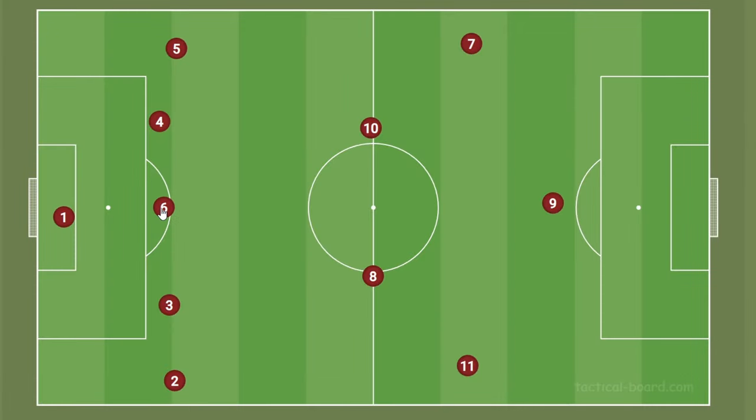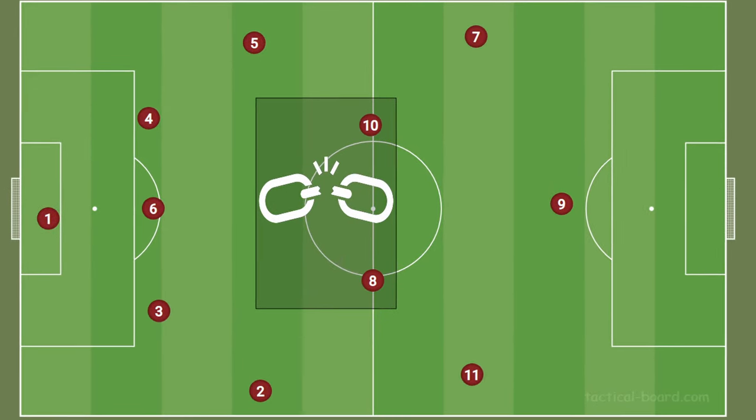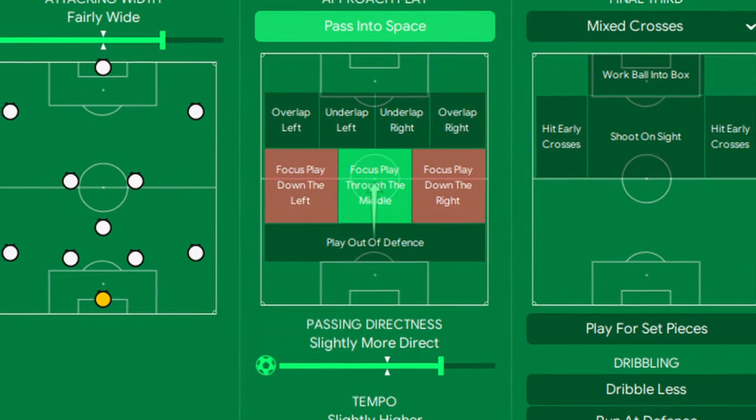But it doesn't always have to be the wide areas where they'll leave space. A tactical trick that 4-3-3 systems like to use is to have the defensive midfielder drop in between the centerbacks to provide space for the fullbacks to move up when building up their attack. In this situation, the defensive solidity of their central midfield is weakened, leaving them open for a central overload. So if you see their defensive midfielder dropping back, switching your attack to focusing on central areas might be the way to go.